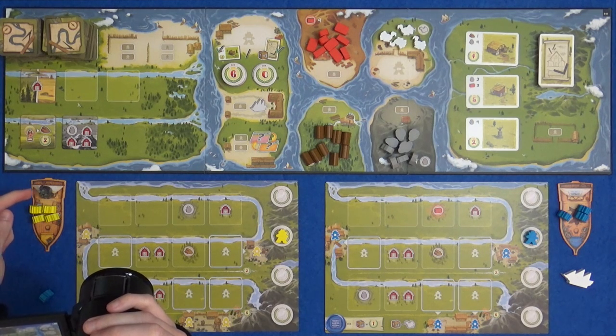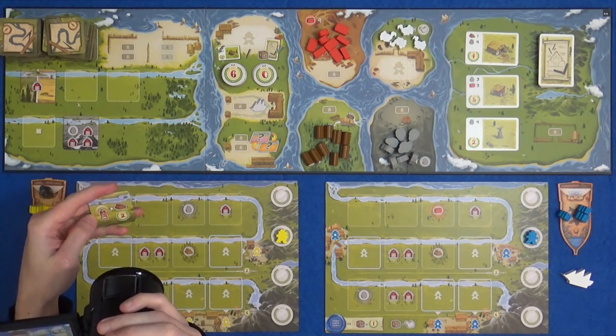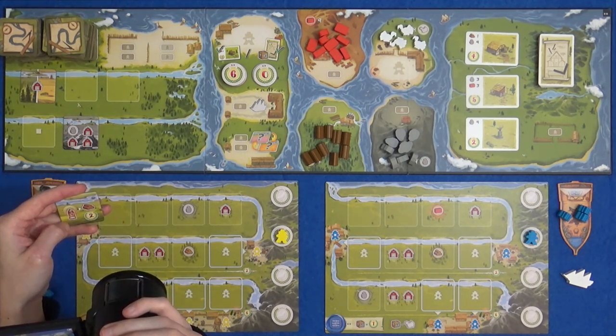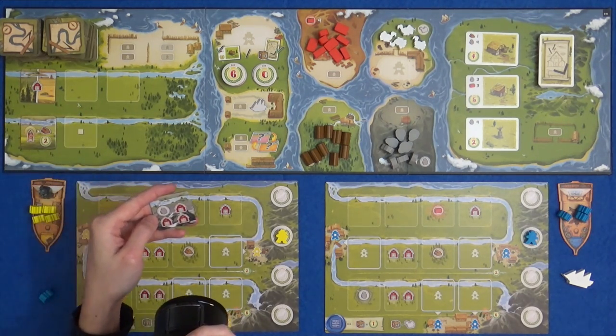These symbols mean storage, resource production, or this special one that means at the end of every single round - and there isn't a definite number of rounds in this game - you're going to get a wood and it's worth two points at the end of the game. So I think this one comes with a stone production and three storage. I want to start the game with this.